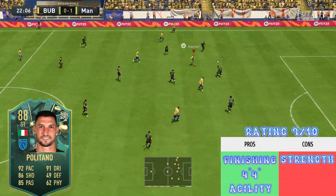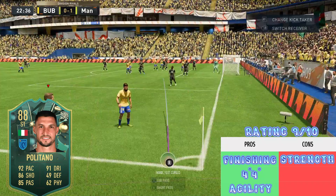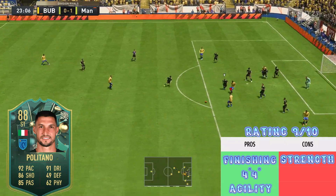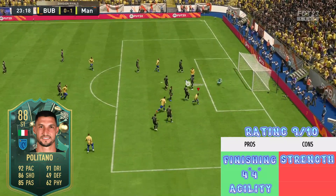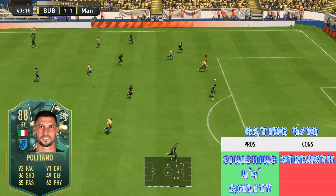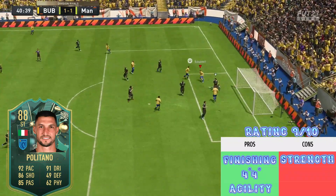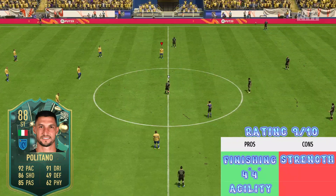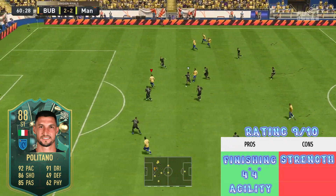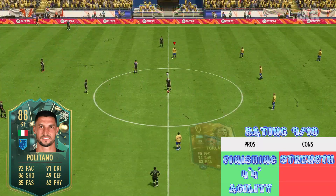Jumping into game three, the only real con I experienced with the card is his strength. He's definitely one of those smaller, more intricate players so the strength really isn't there, but if you can get out of tight situations using his agility and dribbling, strength doesn't play a major part and doesn't take away much from the card. I'm going to give this card a rating of 9 out of 10 — for roughly 100,000 coins he is an absolute beast, very easy to link, and in three games of division rivals I really enjoyed using him up front.